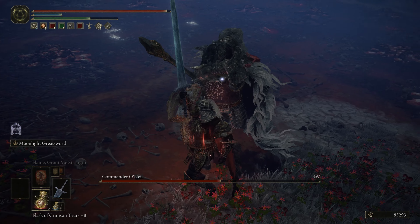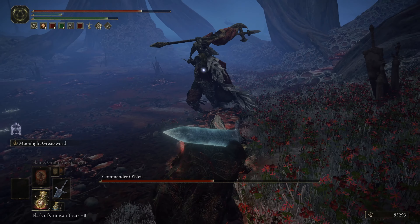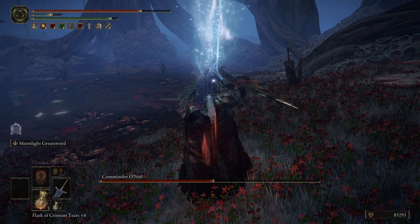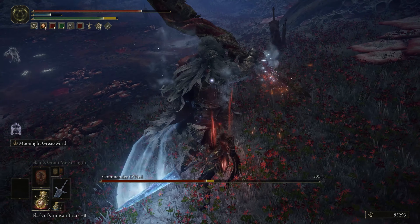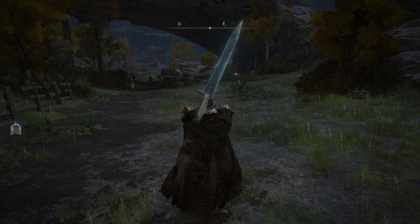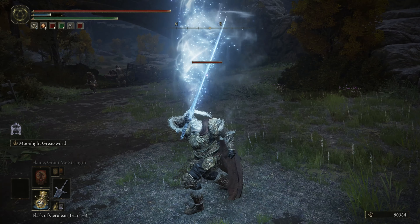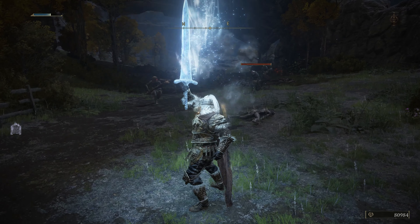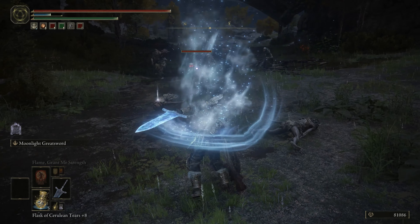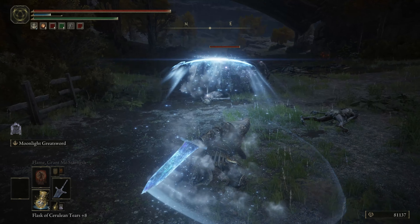Welcome back to another Elden Ring video. In this video I want to go over how you can obtain the Dark Moon Greatsword in Elden Ring — one of my favorite greatswords. It looks amazing and it has a unique skill: the Moonlight Sword. When you raise the sword aloft, bathing it in the light of the dark moon, it temporarily increases magic attack and imbues the blade with frost, and then when you perform a charged attack it will release a blast of moonlight.